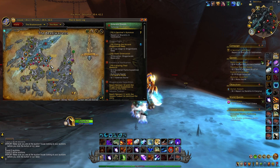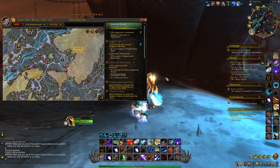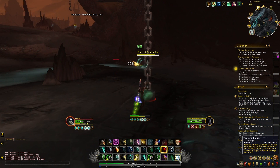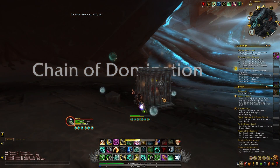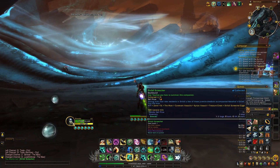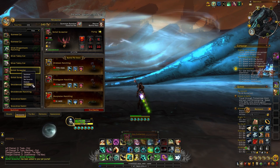The one that is currently up is the Kyrian assault and during this event you can come here, as you can see on the map, and here normally you will be able to find the Chain of Domination. This is a neutral target that you can target and then kill, and when you kill this Chain of Domination you will receive the pet, the Sinfall creature. This pet will be bind on pickup, but what you can do is simply learn it and then cage it.